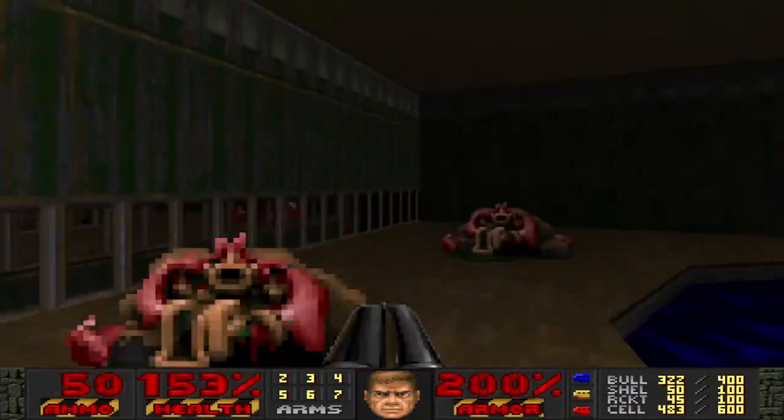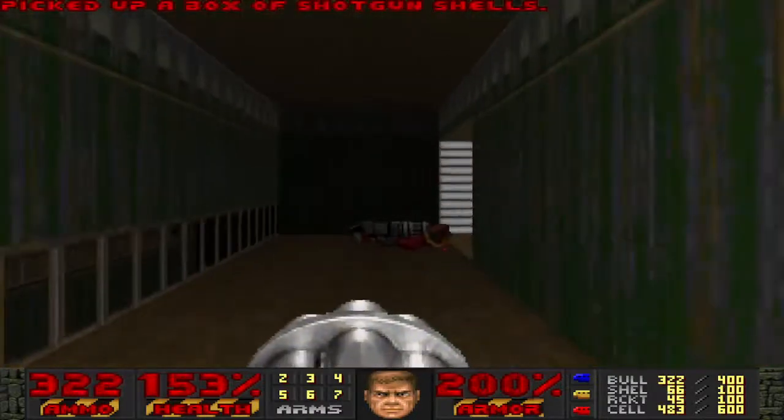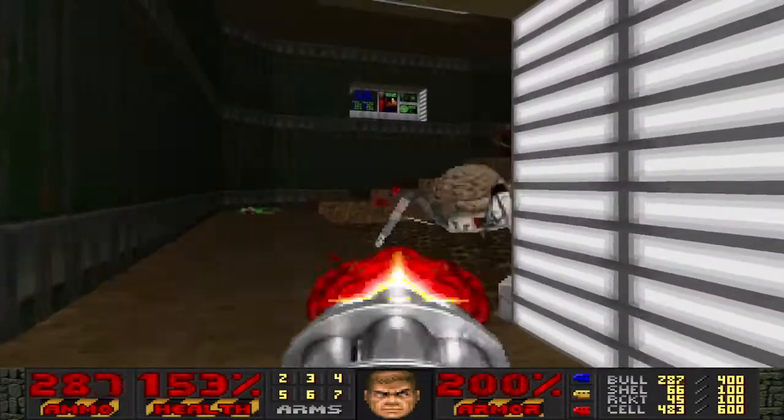I almost feel like I'm a little forced to cheat my own map, because I don't want to be firing rockets from up here or using the super shotgun when I have limited shells. Kind of a bad decision on my part.